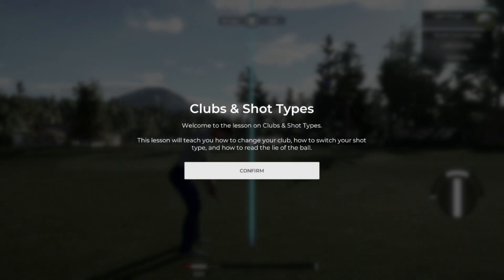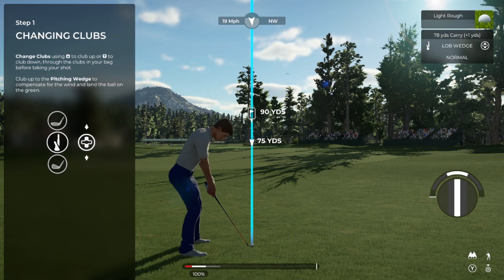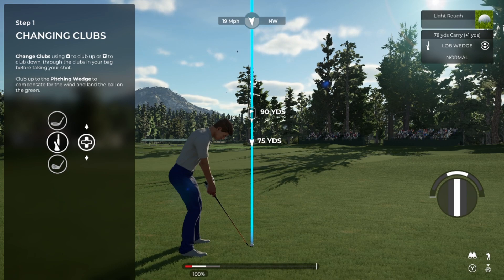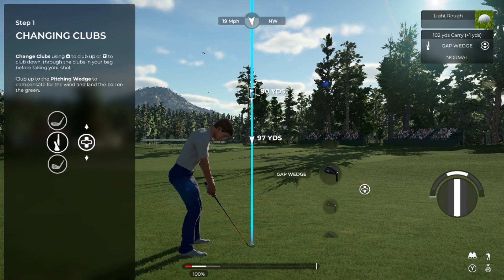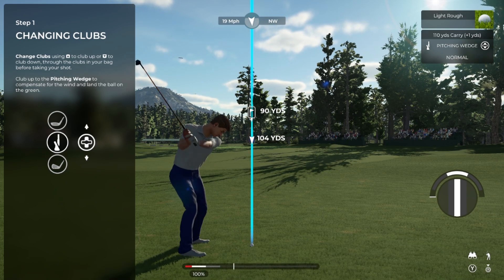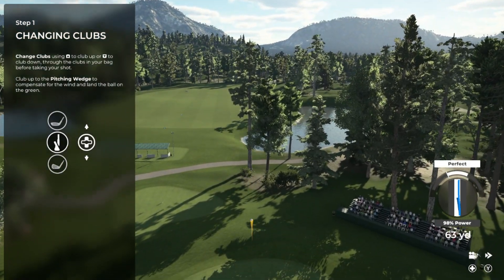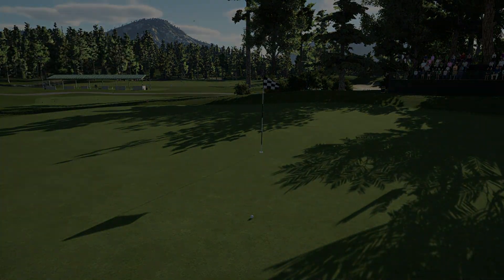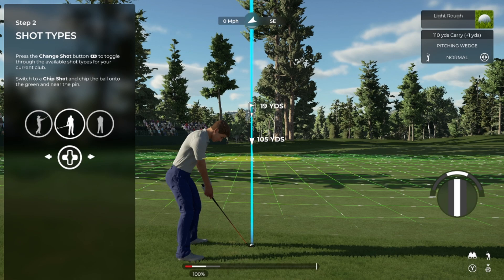Welcome to this lesson where we will talk about clubs and shot types. I'm going to show you how to make the most of what's in your golf bag with a few simple tricks. For this shot, you're hitting into the wind. This means you are going to have to club up, or in other words, use a longer club. So let's press the change club button until you get to the pitching wedge, then just pop this shot onto the green. Good job on that one. Now, it's only a matter of time before you find yourself in a situation where the normal shot type is just not going to do.